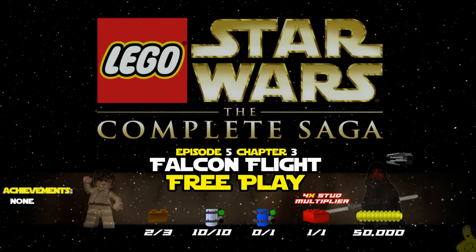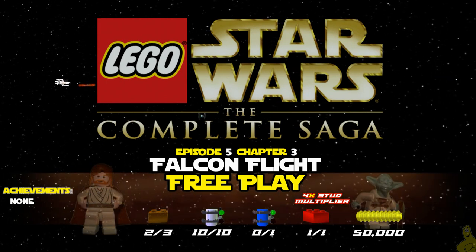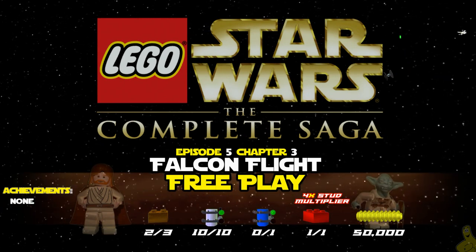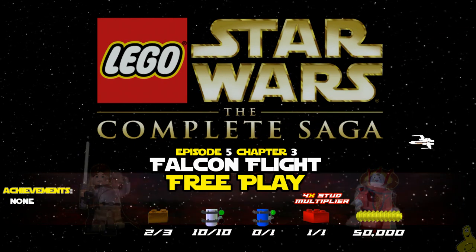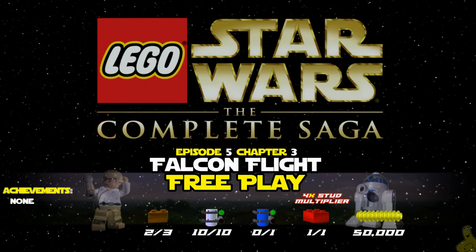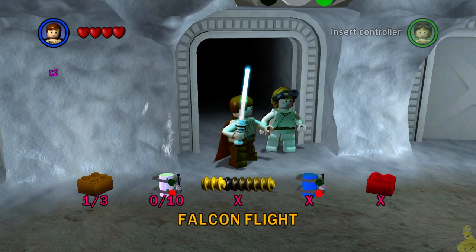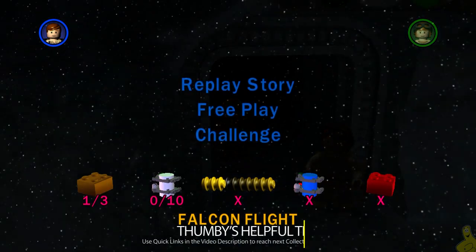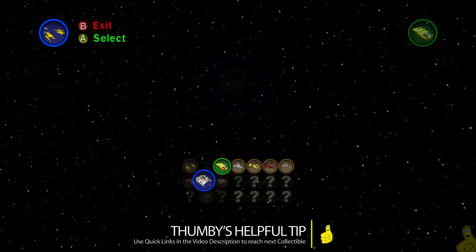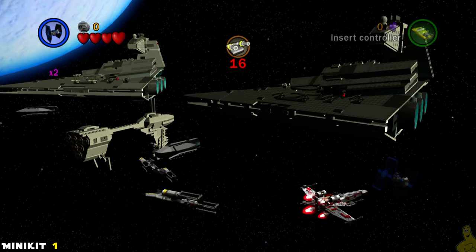What is up, Brian with Happy Thumbs Gaming here. We've got some more LEGO Star Wars: The Complete Saga - this is Episode 5, Chapter 3: The Falcon Flight free play. We're gonna get all 10 mini kits, the 4x stud multiplier, and of course the 50k, which is pretty easy. I really like the flying segments. Quick reminder: we do have quick links down below. You will need a TIE fighter for this, so make sure you've followed along with our preparing for free play.